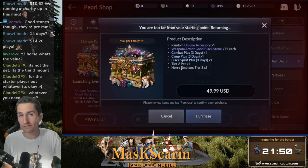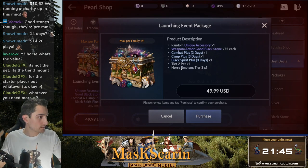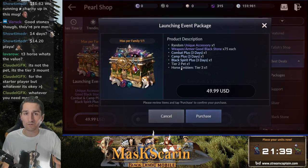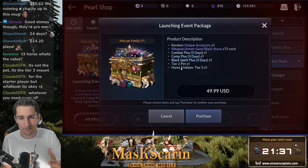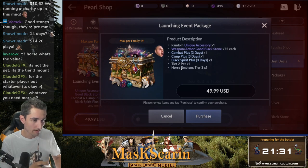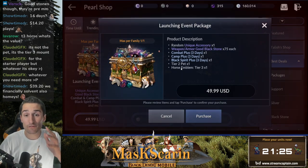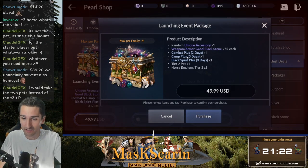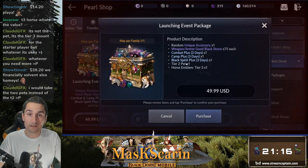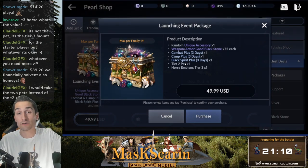What do we have left? A tier 3 horse emblem. Horses are guaranteed combines — tier 1 and tier 1 is a tier 2, tier 2 and tier 2 is probably a tier 3. Four tier 1s is essentially a tier 3, and you can find them I think. There's no way a tier 3 horse is worth the remaining $10-11. And even then, I've been extremely generous throwing money at this package. Regardless — terrible, terrible, terrible deal. I just felt like doing it in the most long roundabout way.